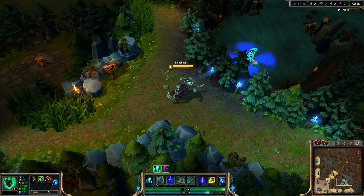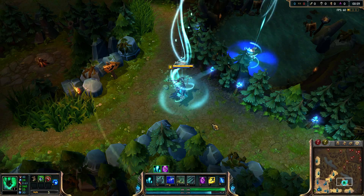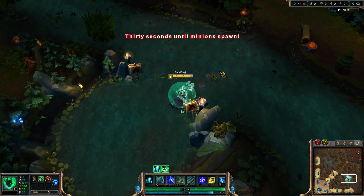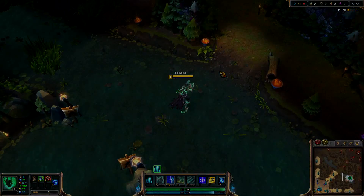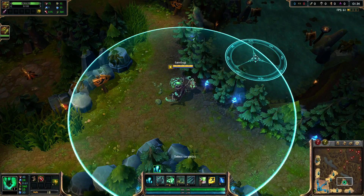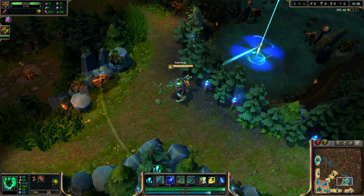The first teleport trick is that you can run teleport with Thresh, throw the lantern to Baron pit, Dragon pit, or over a cliff, and teleport to yourself. The second one is pretty much the same — throwing the lantern in similar cases but letting your ally teleport to the lantern. This is useful in case you don't have wards or minions to teleport to.